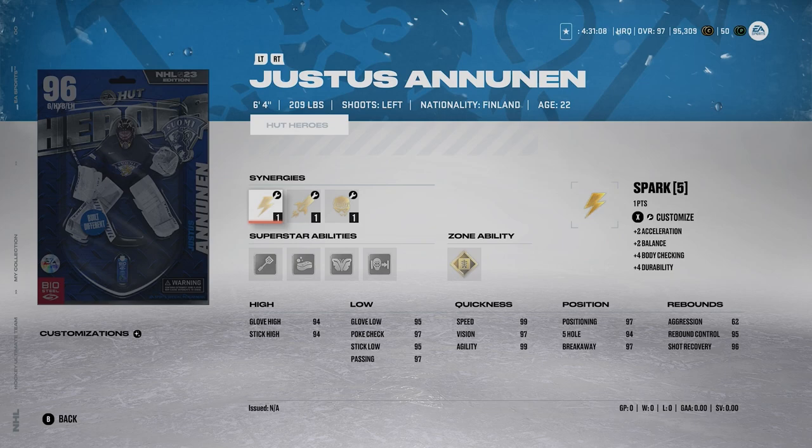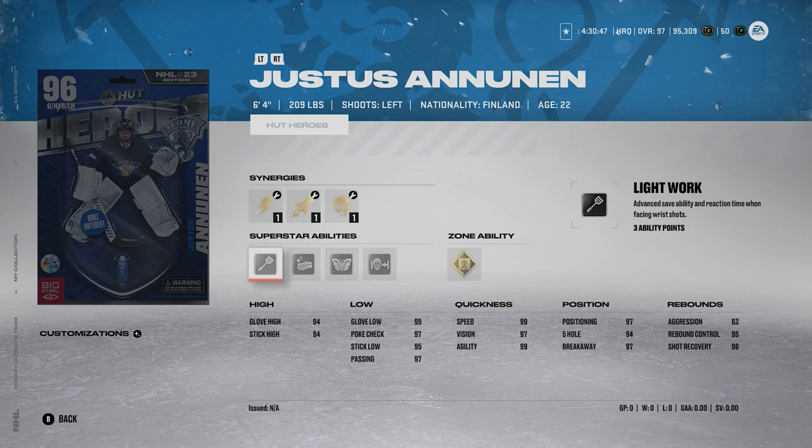Next we've got 96 overall Justice Noonan — I mentioned him before in my last video for best goalies in May, since it's only a one-month difference and this card is still ridiculous. He's 6'4", 209 pounds, left-handed. Synergies don't really matter on goalies, so I don't list them. He's got Silver Light Work, which I would definitely activate. This goalie has one of the best ability sets I'm mentioning today: Silver Light Work, Silver Sponge, Silver Butterfly Effect, Silver Post-to-Post, and Gold X-Ray.